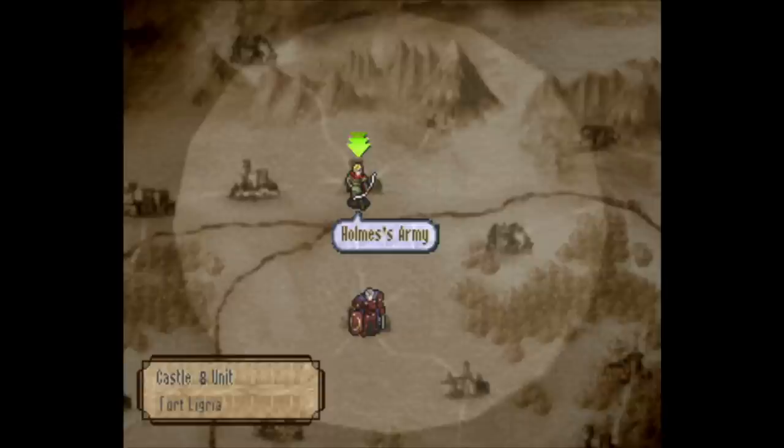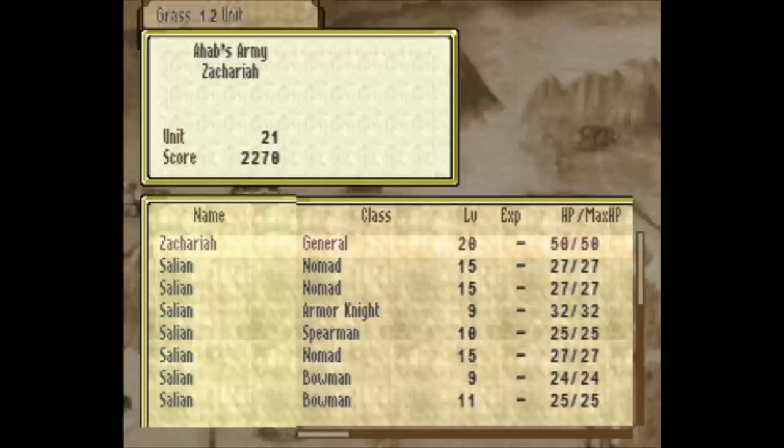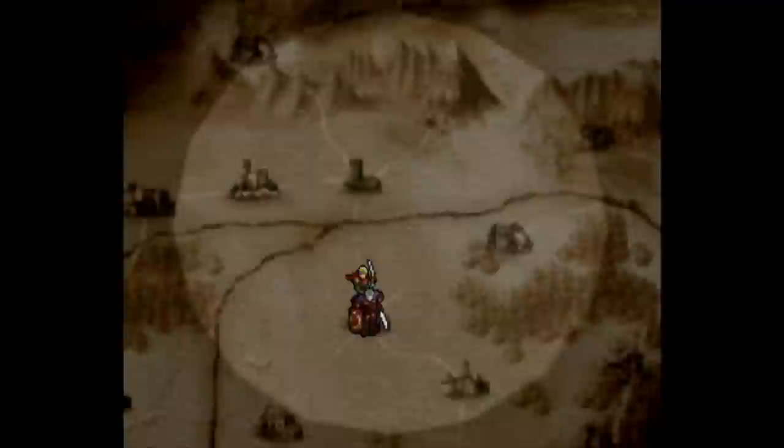Hello everyone, welcome back to my regular uploads. We're gonna get that victory royal. What we last did is we got the McGuffin and now we're on our way back to Blad, where it looks like Lionheart is kind of under siege — I saw like 5,000 enemies around him when I was previewing the map.